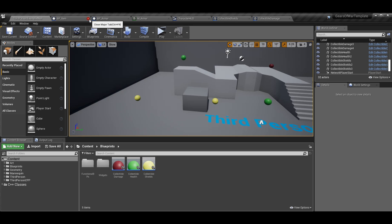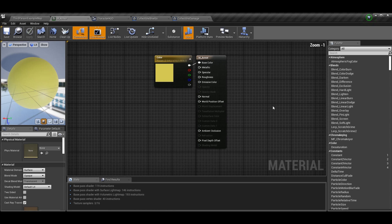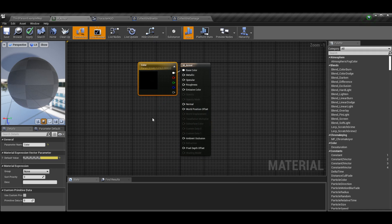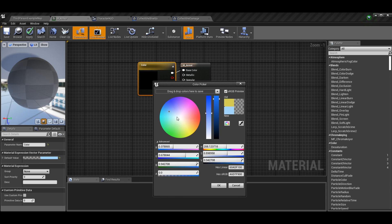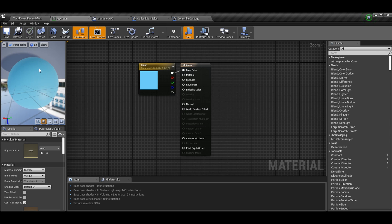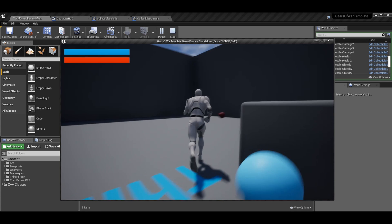Now I made a BP armor blueprint but I'm not going to use that today since I changed topics to armor logic instead of pickups. I made a new material — you can add a new material or duplicate the collectible damage or collectible health material. Just double-click on the color and change it. Yellow or blue works for shields — whatever color you want. That's how you make a material if you're new to the series.